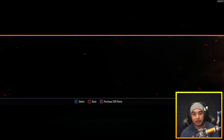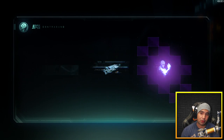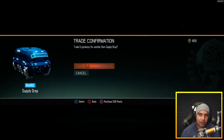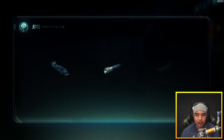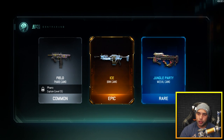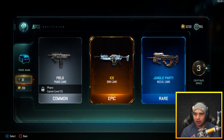Double legendary! If you got that in Advanced Warfare people would have gone crazy, but here it's just like, hey, you got a legendary. And I haven't gotten any epics. Okay, here's another one — we got the ice camo with the jungle party. Fuck yeah, I love the jungle party.